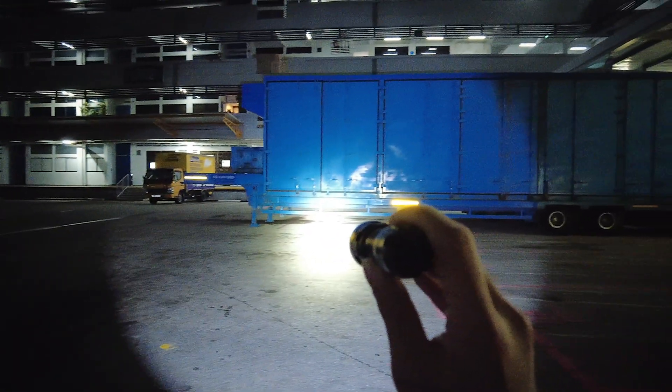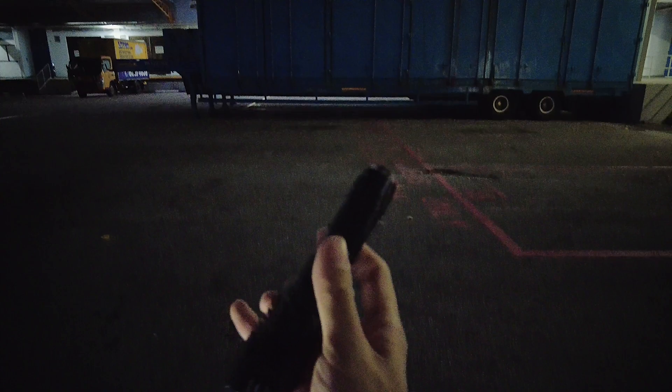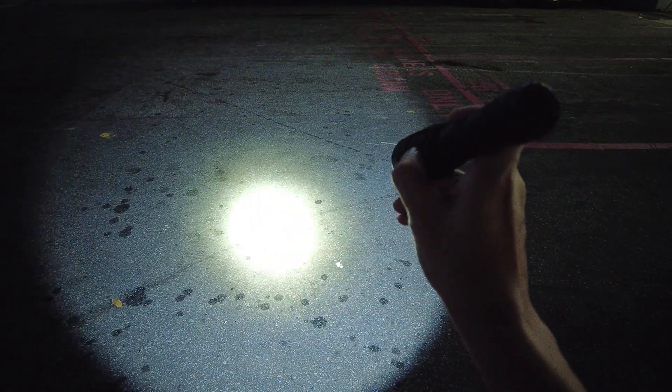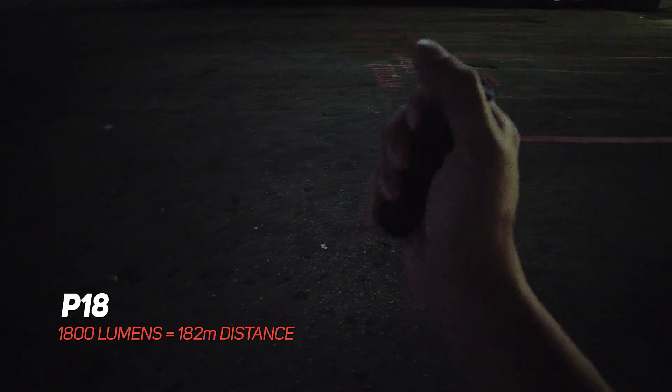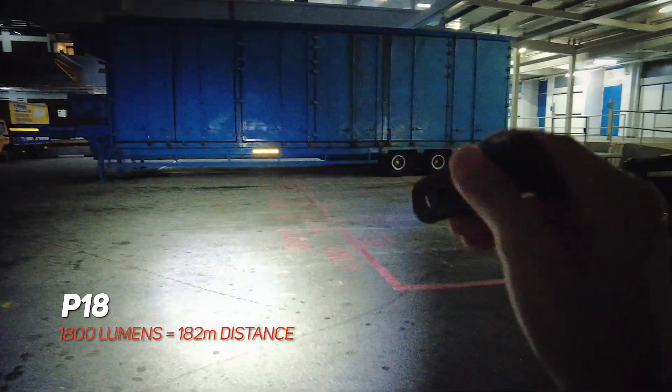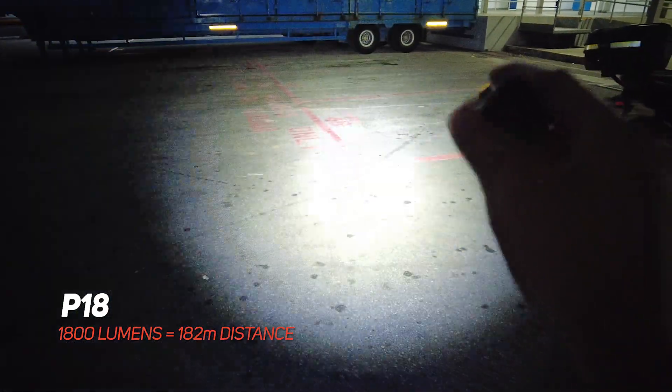So this MH25S does 1800 lumens downrange, up to 504 meters. You can change the brightness modes with this mode button — low, medium, high, all the way up to turbo. Now I'm going to compare it with the P18, which is also 1800 lumens but it's a floodlight.